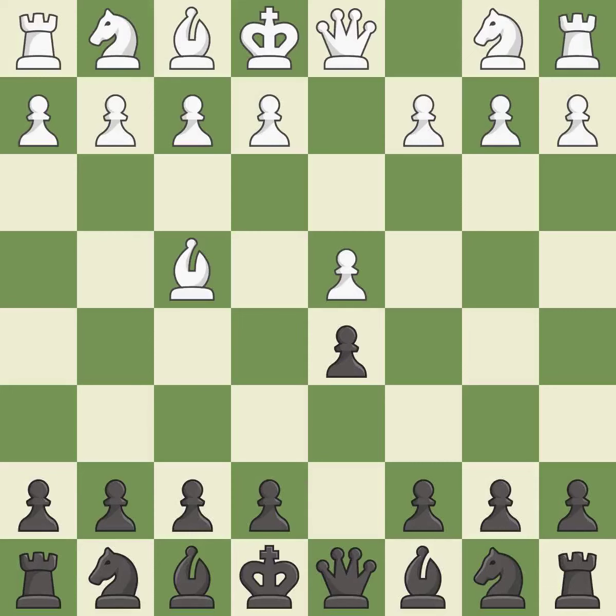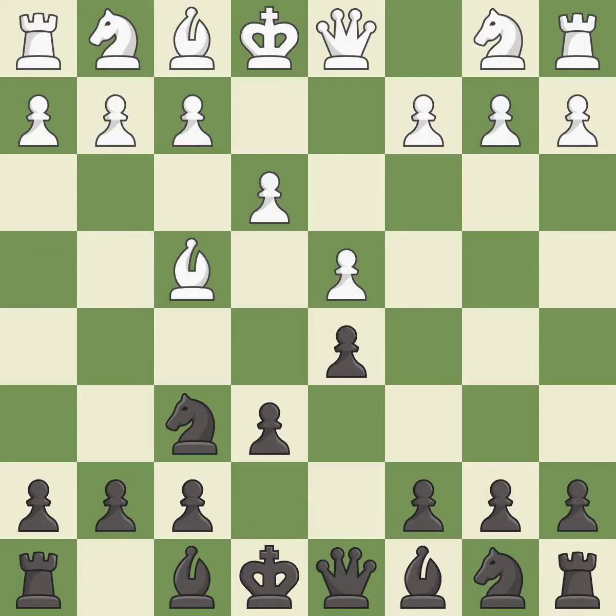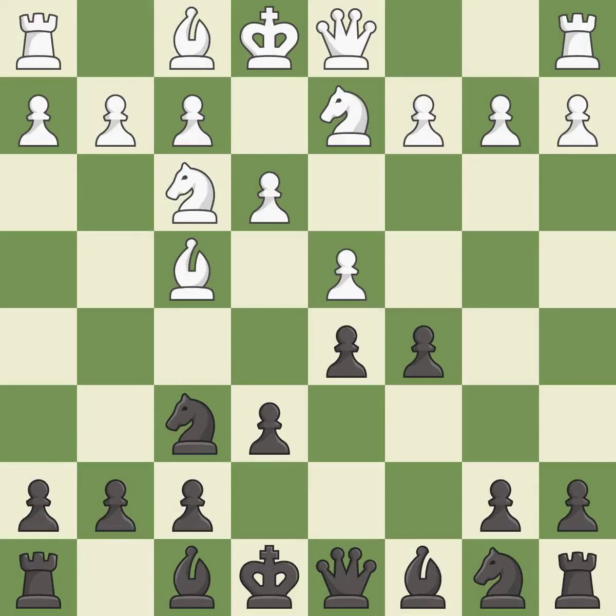Bf4 develops the dark squared bishop to an active diagonal where it controls the center. This activates a knight by developing it off of its starting square. The bishop is ready to be developed to an active square, preparing it for development.